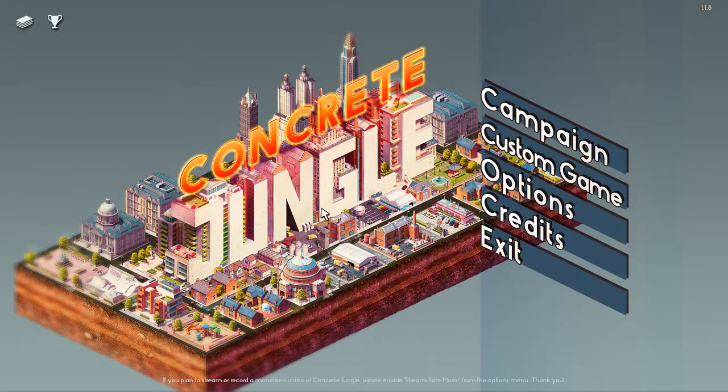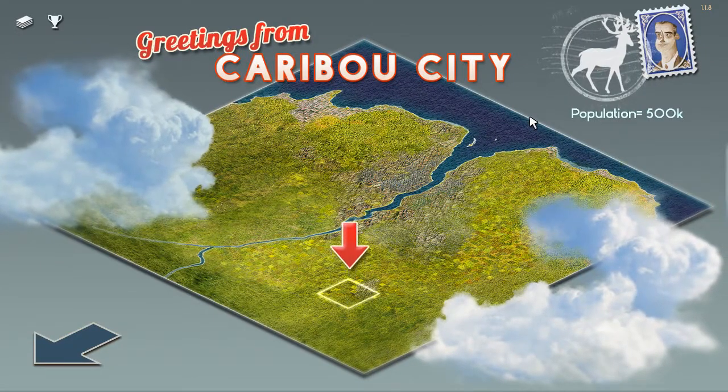This is called Concrete Jungle, and it's a game advertised as a city building card game, or something like that. There was a blurb on the Steam page that said it's a cross of Tetris, Sim City, and Scrabble. So I am interested. This looks more like a mouse and keyboard kind of game. I think we're gonna start the campaign — this is my first time playing.